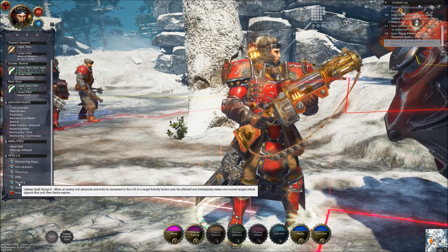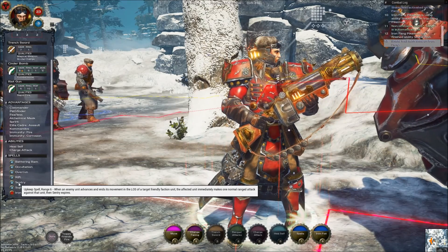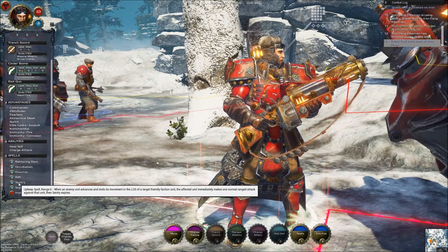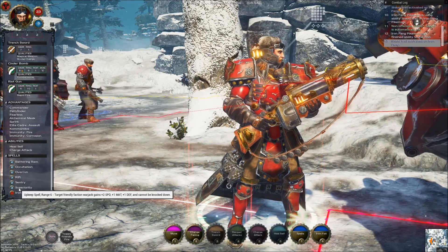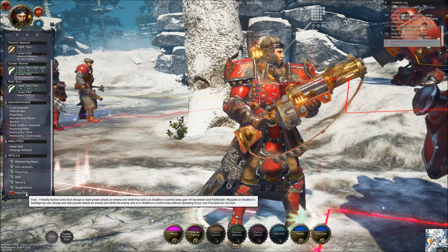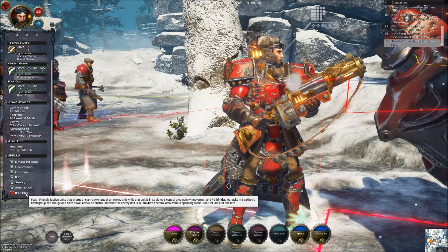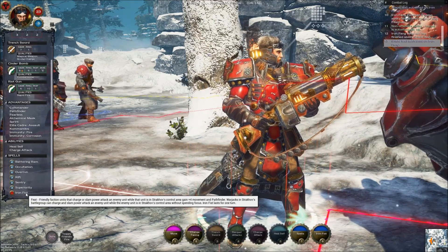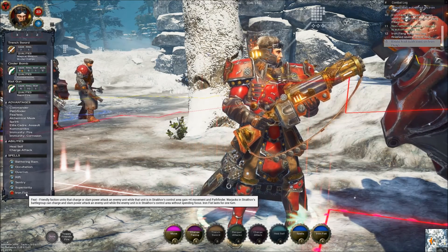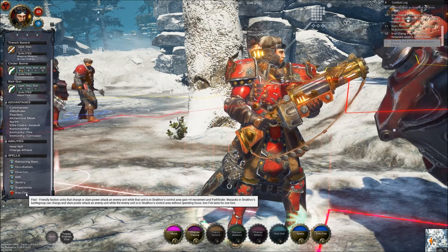Sentry: upkeep spell, range 6 — when an enemy unit advances and ends its movement in line of sight of the target friendly faction unit, the affected unit immediately makes one normal ranged attack against that unit, then Sentry expires. Superiority: range 6, upkeep spell — target friendly faction unit gains plus 2 to speed, plus 1 defense, and cannot be knocked down. And his feat is Iron Fist: friendly faction units that charge or slam power attack an enemy unit while in Starkov's control area gain plus 4 to movement and Pathfinder. Warjacks in Starkov's battle group can charge and slam power attack without spending focus while the enemy unit is in Starkov's control area.